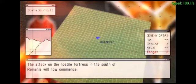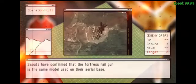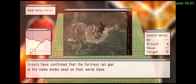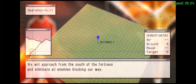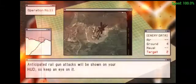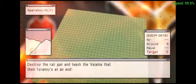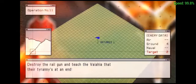The attack on the hostile fortress in the south of Romania will now commence. Scouts have confirmed that the fortress railgun is the same model used on their aerial base. We will approach from the south of the fortress and eliminate all enemies blocking our way. Anticipated railgun attacks will be shown on your HUD, so keep an eye on it. Destroy the railgun, and teach the Wallachia that their tyranny is at an end.